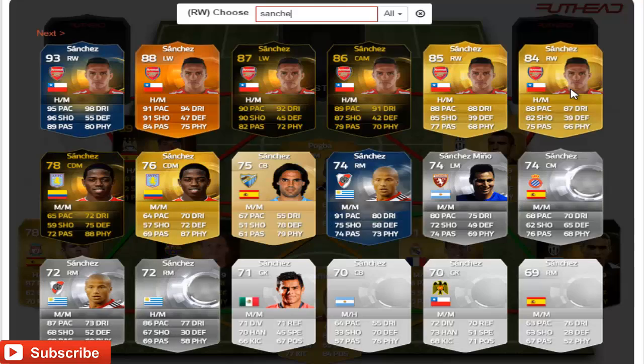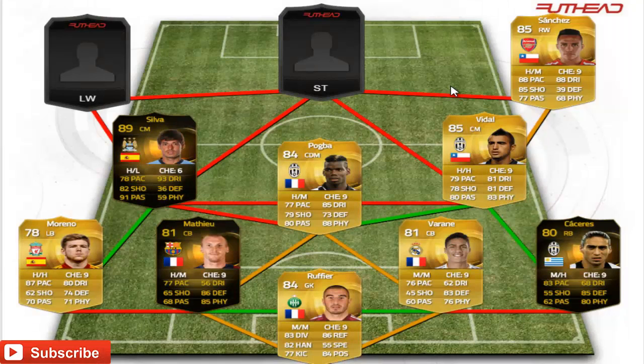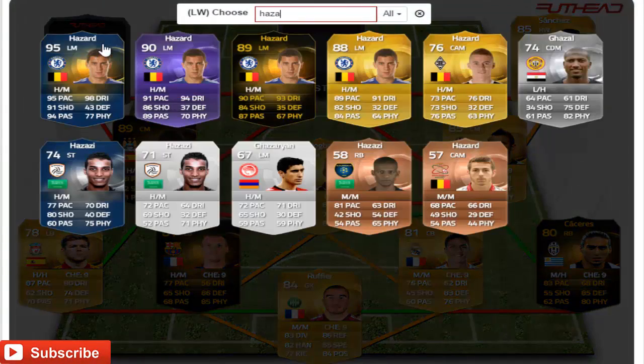In the right wing position we have gone for Alexis Sanchez from Arsenal — 85 rated card, high-medium work rates, 88 pace, 85 shooting, 77 passing, 88 dribbling. He links up to Vidal and Sanchez is one of the best cards in the whole of FIFA for a really cheap price.